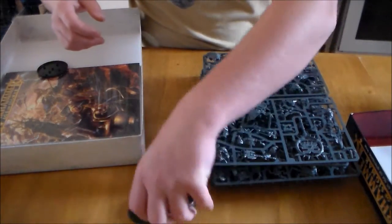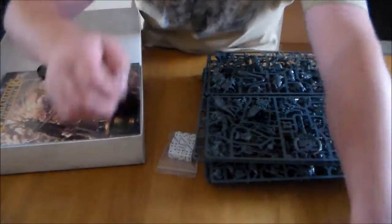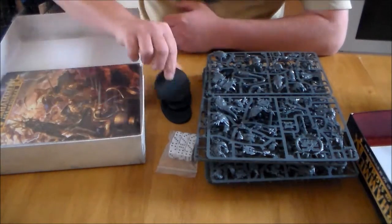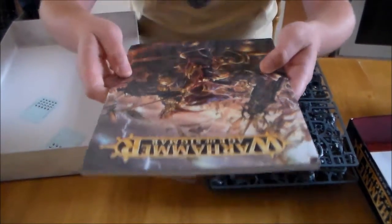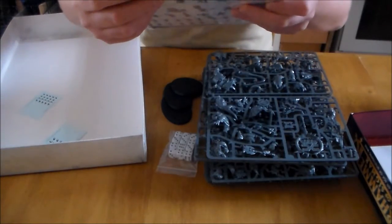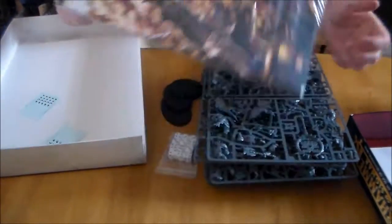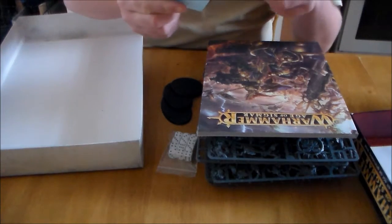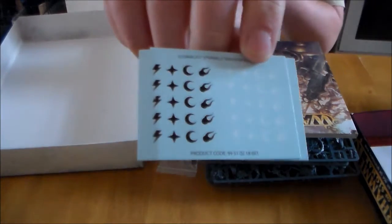You get a bag of dice — I think you got a lot more dice in the last box, a couple more. You get two oval bases, you get one big round base. You get a book — this book is pretty thick. It doesn't even have anything written on it, it just says 'Warhammer: Age of Sigmar.' And you also get a Stormcast Eternals transfer sheet, so you get decals as well.